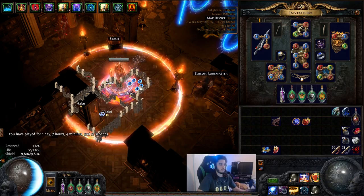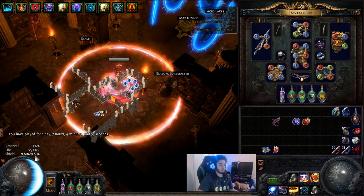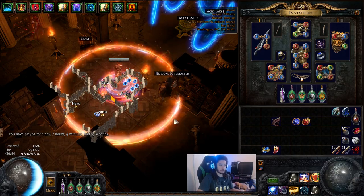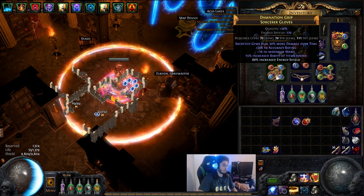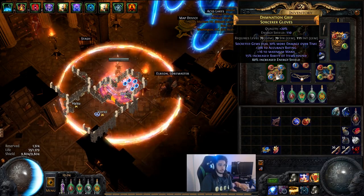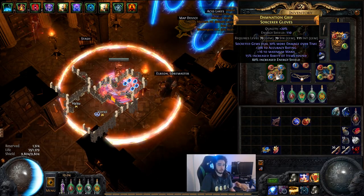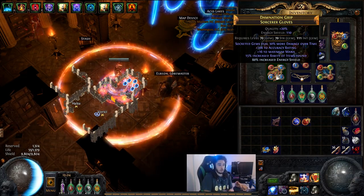I'm running Righteous Fire just fine — you can see my energy shield is pretty okay, good enough to run red maps with pretty basic gear. Starting with gloves: these are literally the worst gloves you can get. Even if gloves get nerfed and they nerf the values on them, this gear is so bad it doesn't even matter.